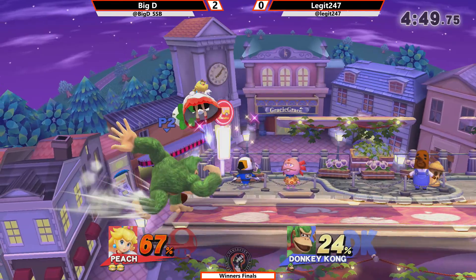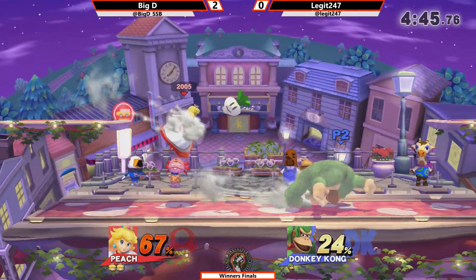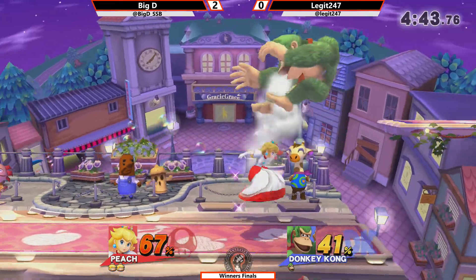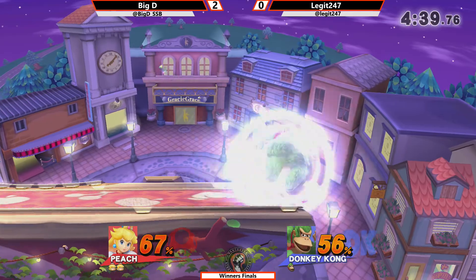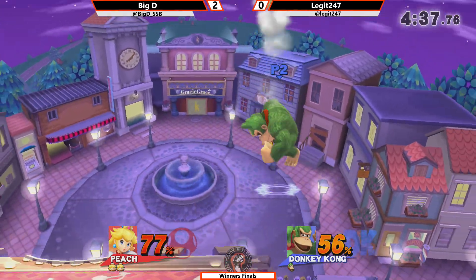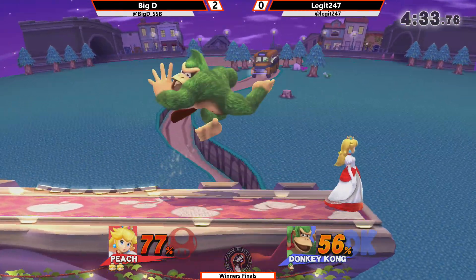He was not ready for that tech. He's just spamming down air. Dawson loves to talk about how Peach can do that in this matchup — down air, down air fair has a lot of damage and good stage control. I think he scouted that roll, but didn't really capitalize on it, unfortunately.